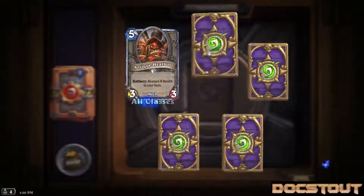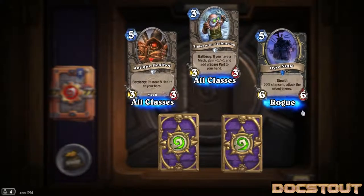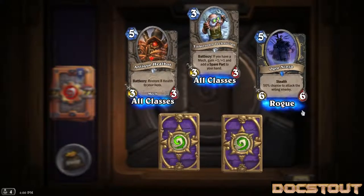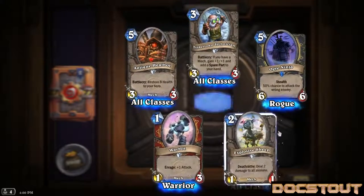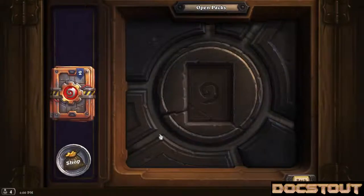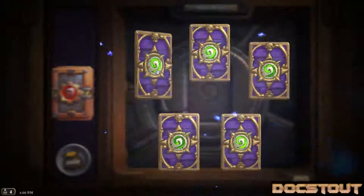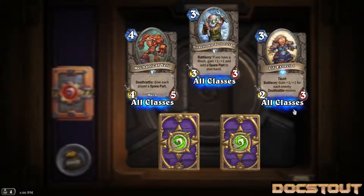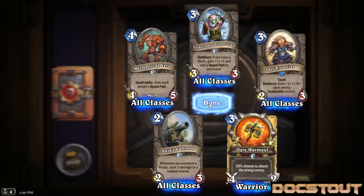3 packs left. Another Anti-Keel Bot, another Tinkertown Technician. Our rare is the Ogre Ninja - a Rogue card, 6-6 for 5 with stealth and a 50% chance to attack the wrong enemy. Warrior Warbot, I think I have that already. And another Explosive Sheep - that might be my favorite common in the set, not as fun to say as Tinkertown Technician. 2 packs left of the initial 36, or box quantity as I called it. Another Mechanical Yeti, another Tinkertown Technician. Our rare is another Lil' Exorcist. Ship's Cannon golden common and a golden Ogre Warmaul - definitely disenchant fodder.